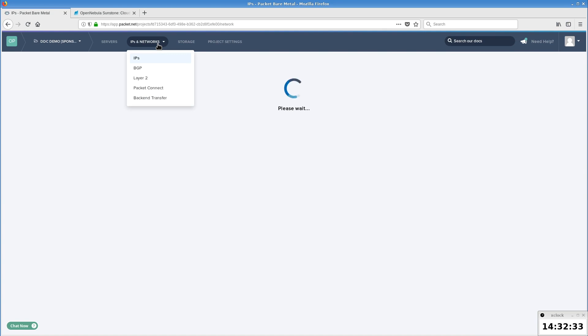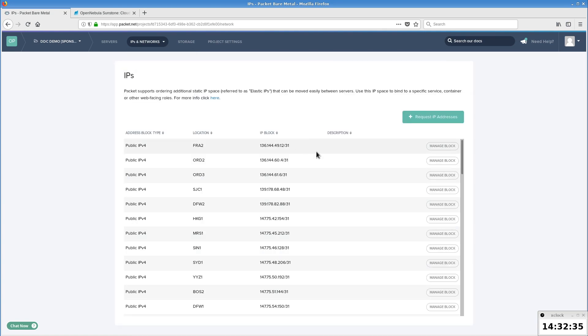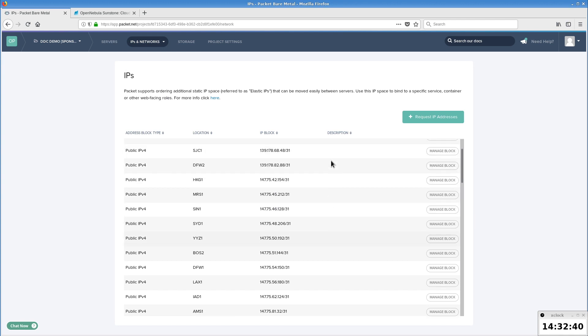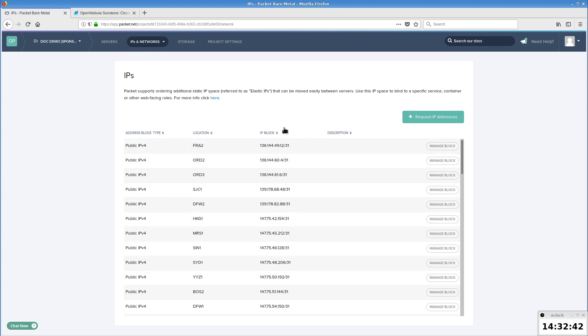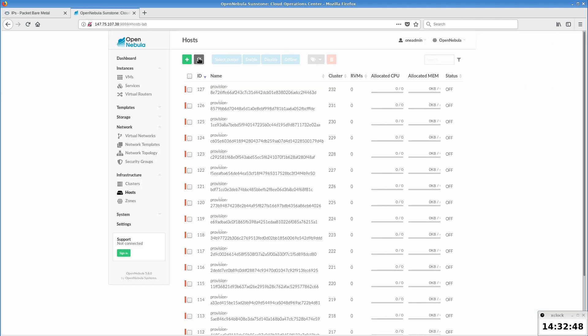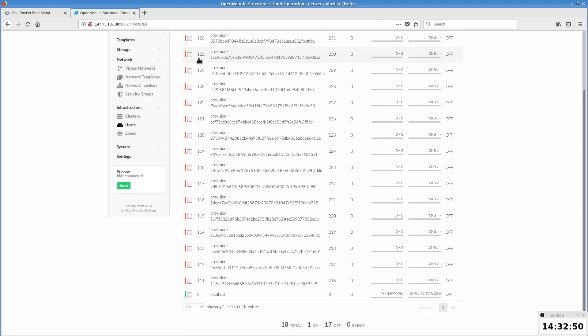We also check the list of public IPv4 ranges and see the small public ranges allocated for each location. These public addresses will be assigned to the virtual machines running the gaming servers. On the OpenNebula side, the new hosts and clusters were created.